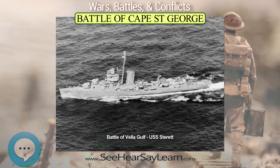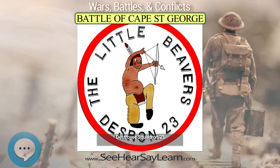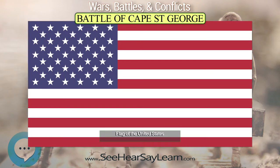It was the last engagement of surface ships in the Solomon Islands Campaign. During the engagement, a force of five U.S. Navy destroyers led by Captain Arleigh Burke interdicted a similar-sized Japanese force that was withdrawing from Buka towards Rabaul, having landed reinforcements on the island. In the ensuing fight, three Japanese destroyers were sunk and one was damaged, with no losses amongst the U.S. force.